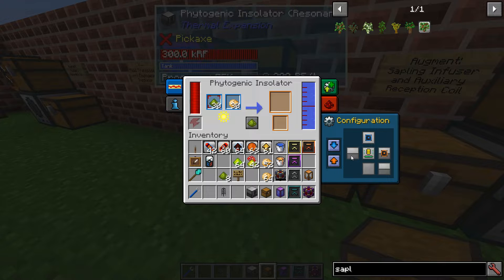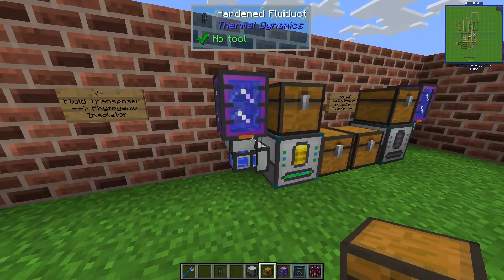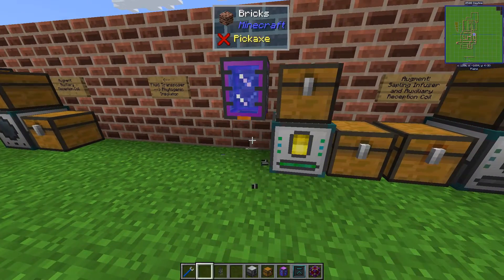A fun detail is that you don't really need to set a specific water input slot — water will enter the machine even without a designated input on a given side. You can face any side of the machine with a water source, and even the front works fine.